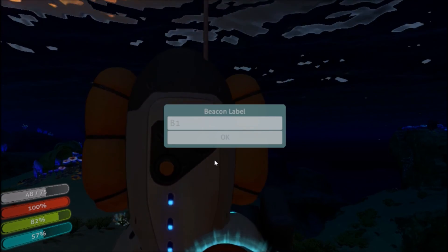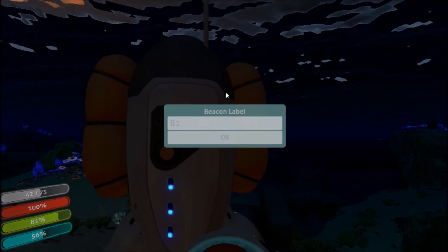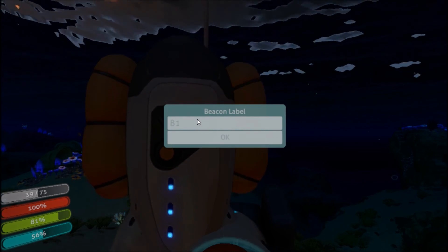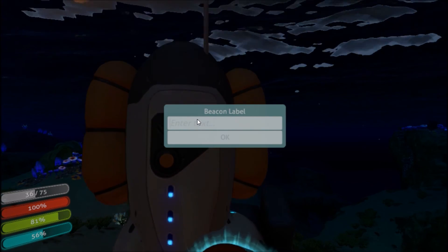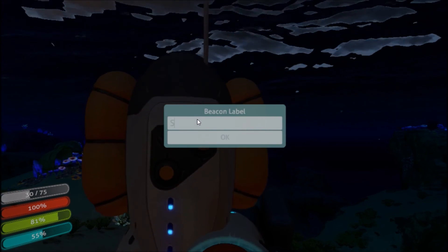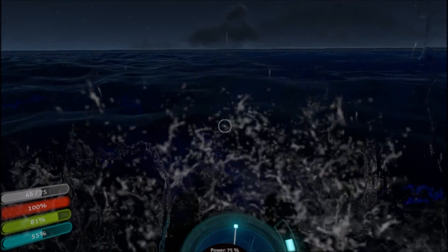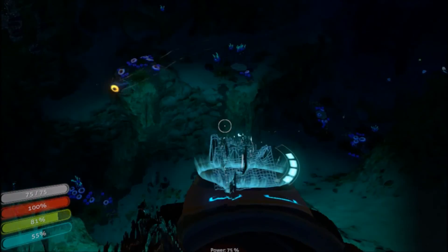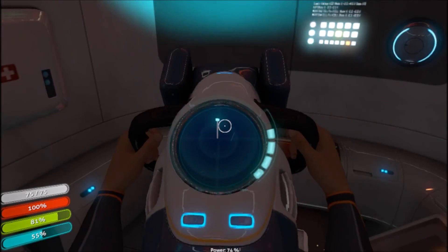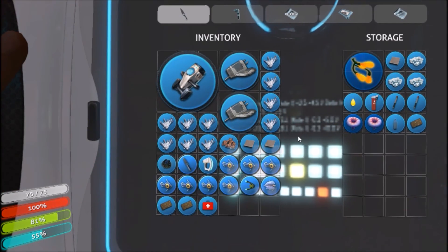I've had one float off the edge of the map and had to use the big submarine to go several minutes off the map to get this done. You can label these of course. Let's just put down 'start' so that we know where that is. I'll probably have to make another one. It's a good idea not to store anything in this — it's pretty early in the game, so if we lost the pod and it went off the edge of the map, we would not be able to get it back.